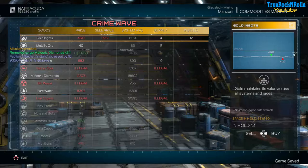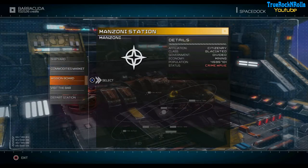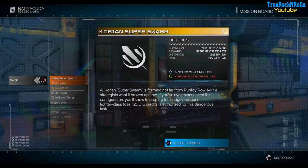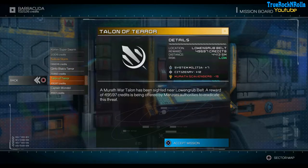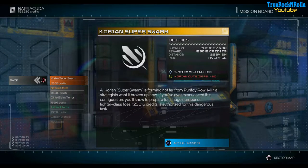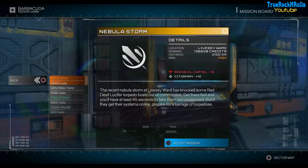Mission board — 120,000, that's in this system. Fighter class foes, nebula storm. 49,000. And this one — it's a bigger fight, a lot of small ships I guess. But 123,000, so let's get that.